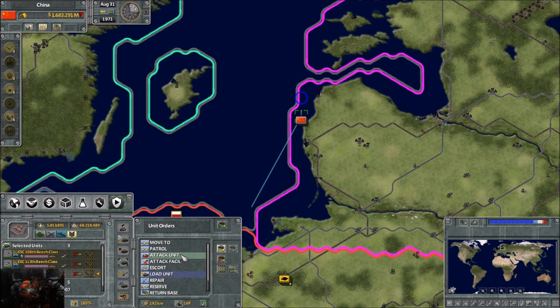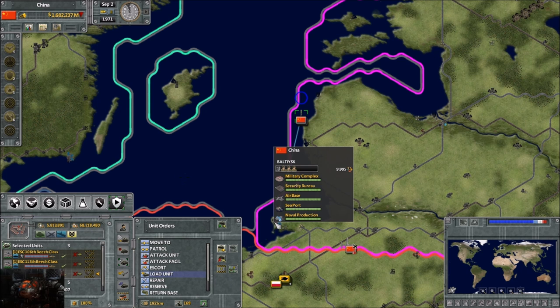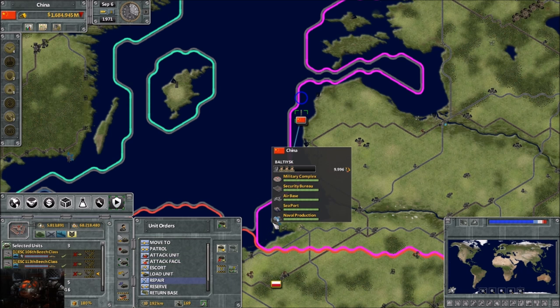Next one is load unit. For example, if this was a ship able to load aircraft or ground units, or even an aircraft able to load troops, it will give you that option. If it's an aircraft, it has to be at an air facility like an air base to load troops into it. If it's a warship or transport ship that can carry troops, it has to be at a sea pier or seaport. You can also tell units to go to repair - give them a repair order and they'll go to the closest facility: an air base for aircraft, barracks for land units, and a seaport for naval units.